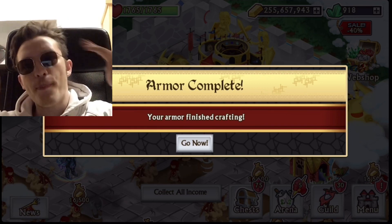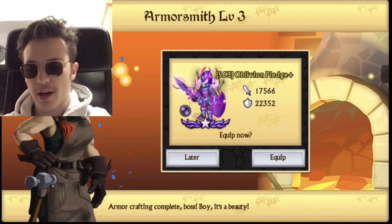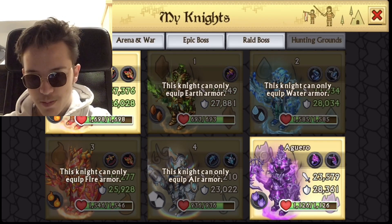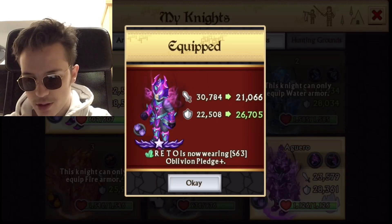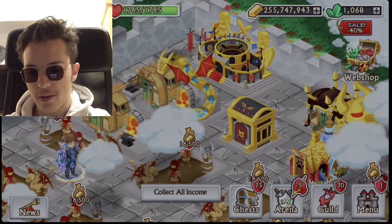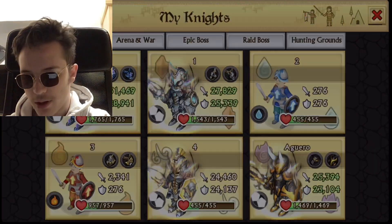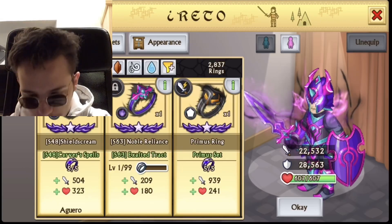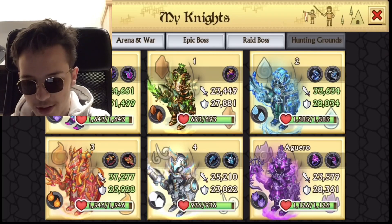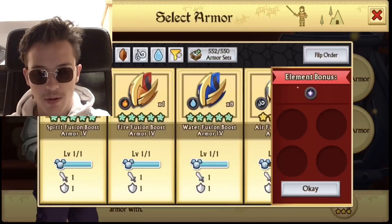What's going on guys, and welcome back to a brand new episode on this channel. Today we're gonna max the spirit spirit plus armor. My anniversary was 150 bucks, but I don't know what for. I think it's this one and this one — nice. Now let's mix it and see the stats.